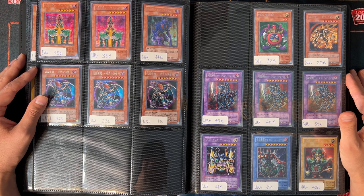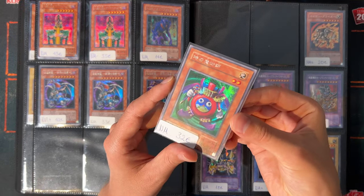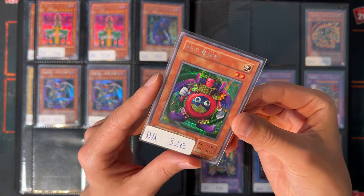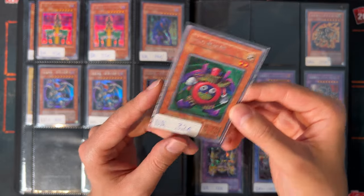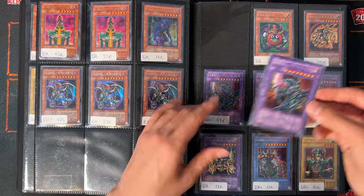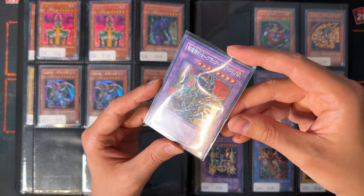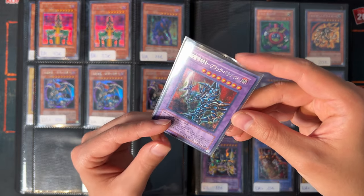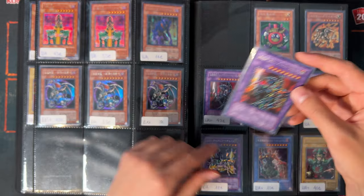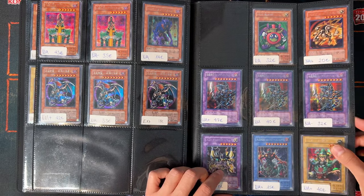Here we have a Time Wizard Secret Rare — I don't think we have one in the TCG — from Japanese Metal Raiders. We also have a Dark Paladin here from Champion of Black Magic, one of my favorite sets. In that set you could get the Secret Rare Dark Paladin and also the Ultimate Rare of this card.